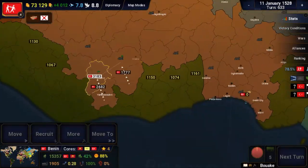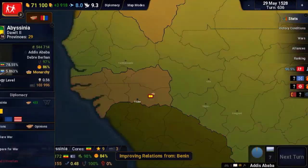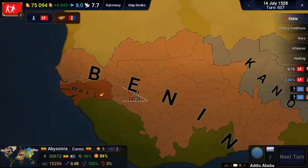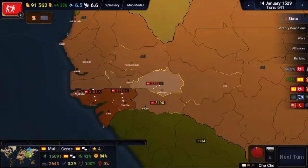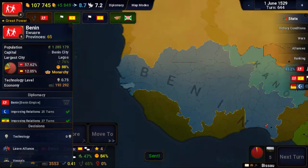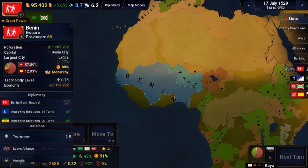First, Mali asked me for a non-aggression treaty. I said no and started preparing troops on the border. After grabbing a few more troops from the outlying territories, I declared war. I quickly took the border territories, then took the last three that were kind of just out in the weeds.